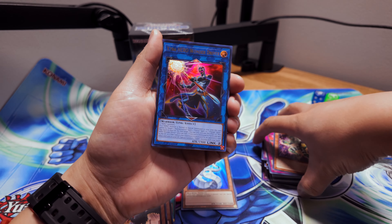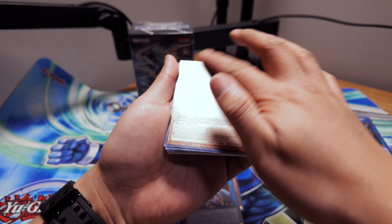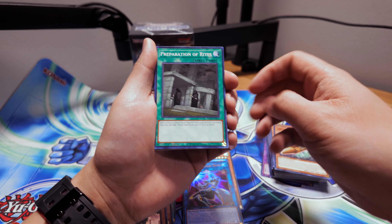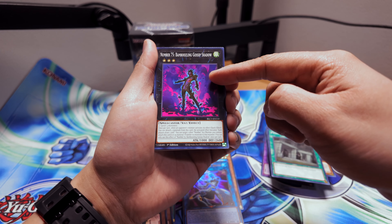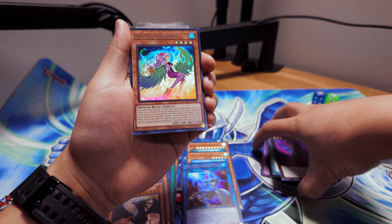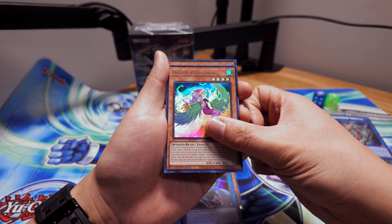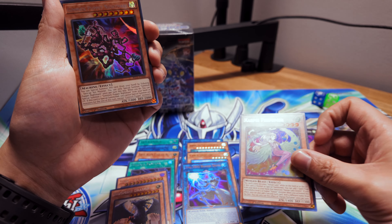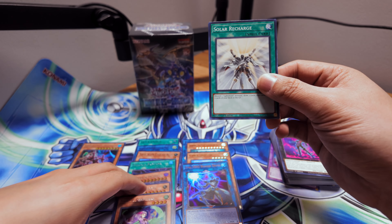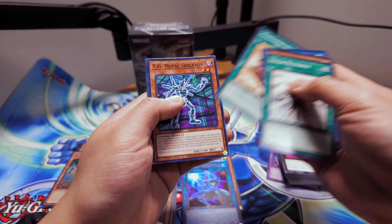Extra Hero Wonder Driver in the ultra — that's a double, we got two of those now. Chronomaly, Preparation of Rites, Gossip Shadow — I did need this, I think I traded it a long time ago. Harpy Perfumer — cool card, nice art on that one. And Gimmick Puppet Nightmare — good reprint, definitely needed. Solar Recharge, Cyber Larva, Run, Gingerbread, TG, and Iron Draw.